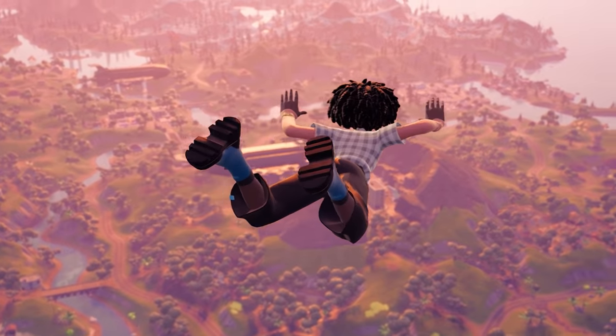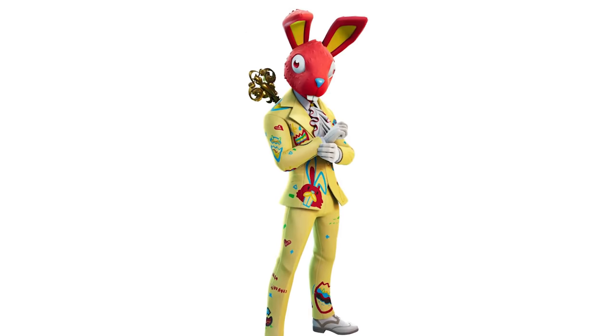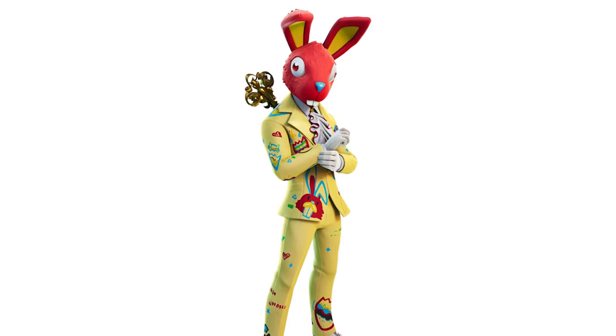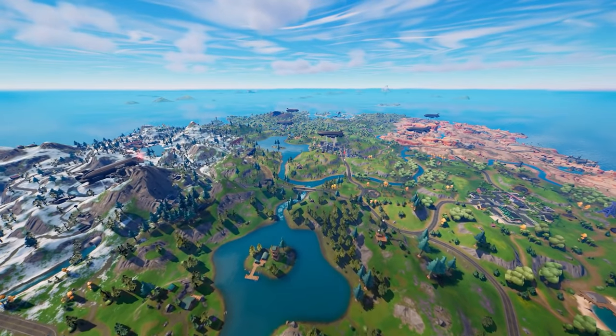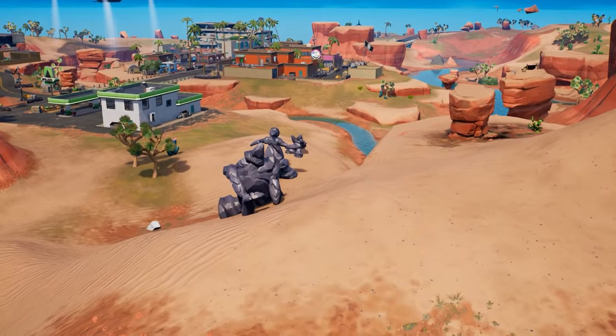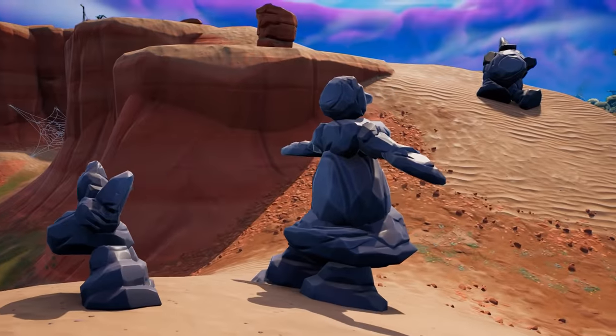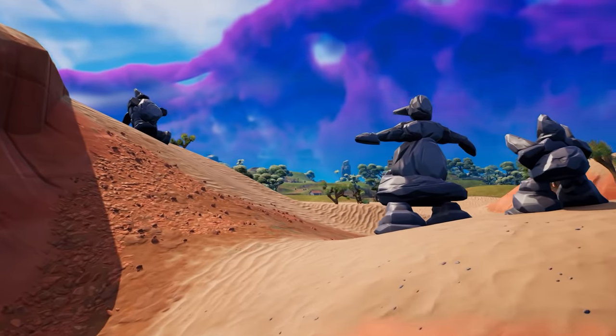There are also new original item shop skins coming this week. Introducing Serena, a rare outfit that'll be in the shop soon. With Easter coming up this month, the Dutch outfit has been updated with a new style, meaning he'll be returning to the shop on Easter weekend. Over on the map, the Rock family has been fully dug up and restored to their former glory after appearing at the start of the season, and we expect them to continue their journey in future updates.